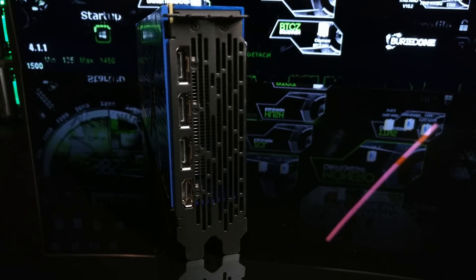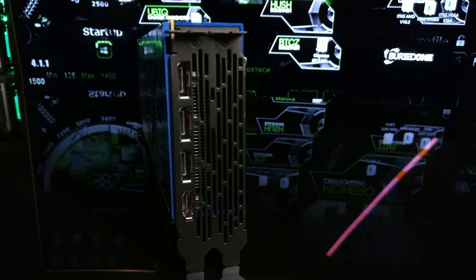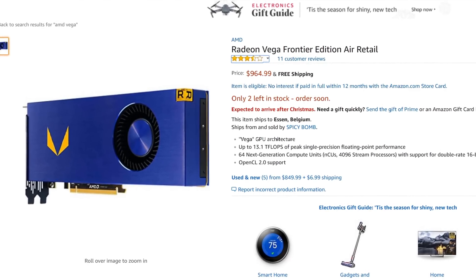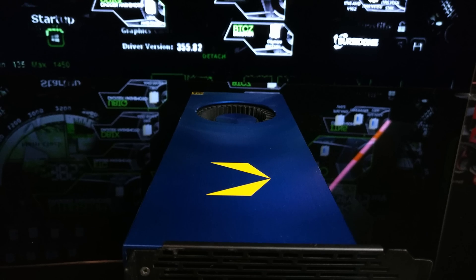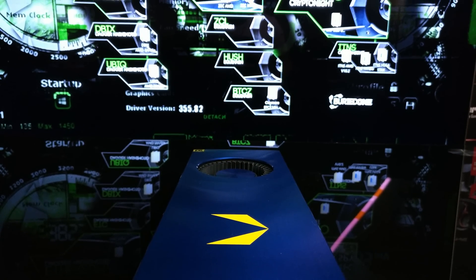The graphics card has an HDMI connector and three display connectors on the front of the card. It's also pretty pricey, coming in at $964 on Amazon, which is actually quite expensive for a mining graphics card. Let's put this card into our computer and see the mining results.